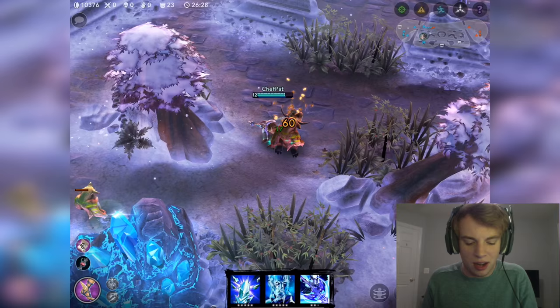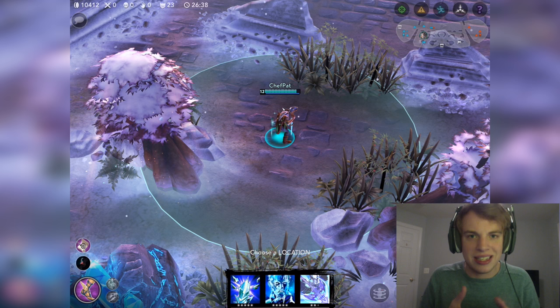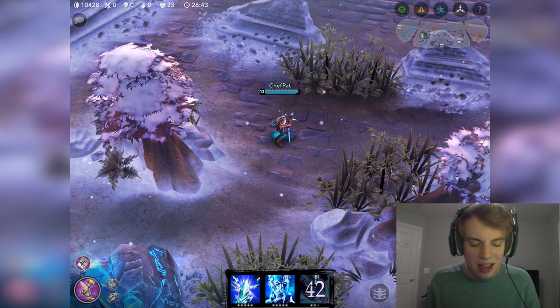His ultimate is called Valkyrie. It does AOE damage — a ton of it. The closer your enemies are to the center, the more damage it does, and if they're close enough to the center it'll actually stun them in place. It's a pretty beastly ability, super good in teamfights, and that's most of Rhyme's kit.